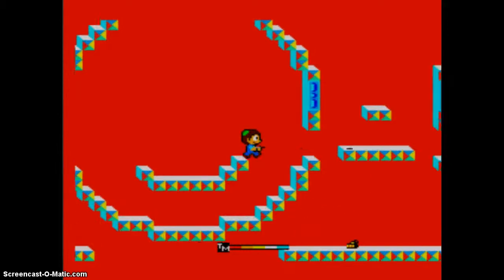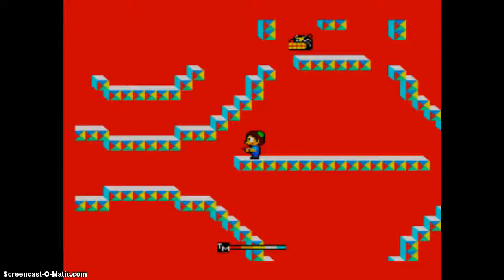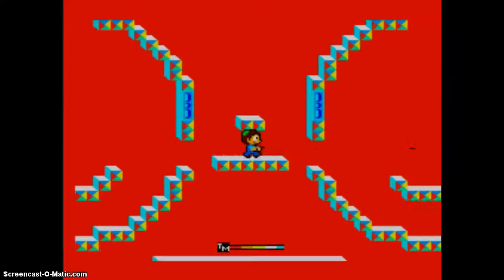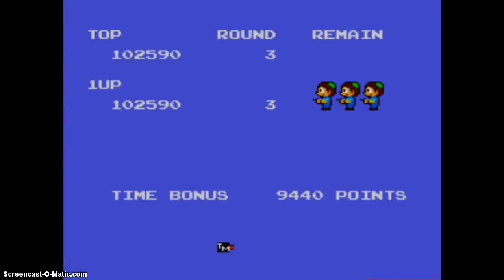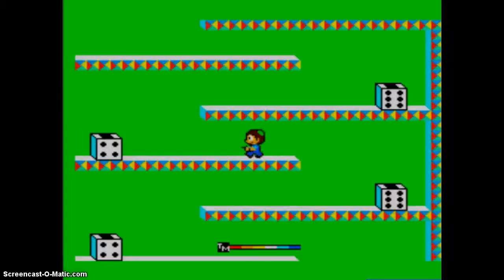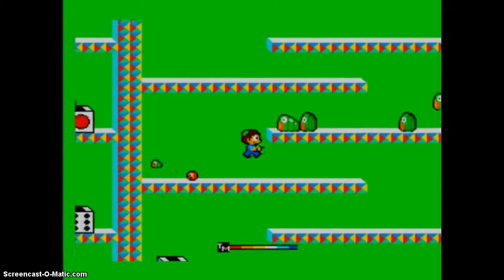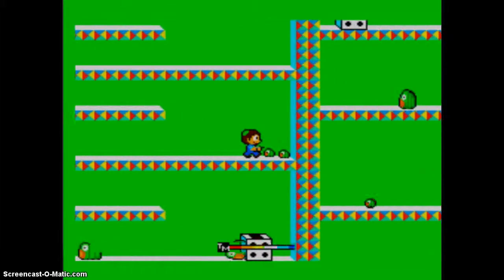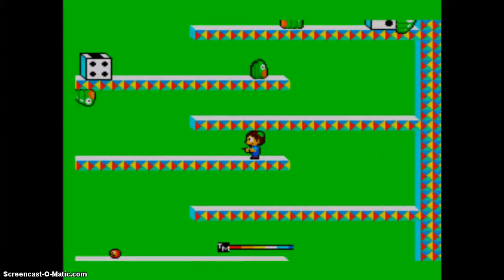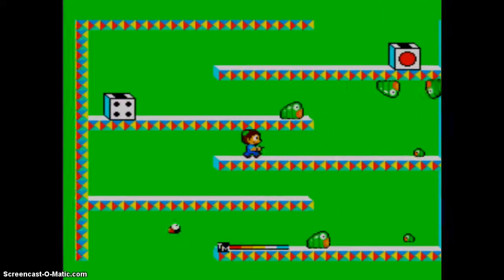In this game, it's surprisingly hard to land on one block. Landing on one block is kind of an art. You get an extra guy at 10,000 points, and then at 100,000 points... I forget when you get your next one. I learned the other day that if you collect ones in succession, you actually get more points.